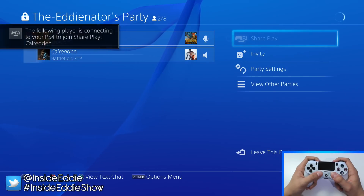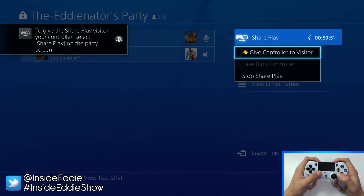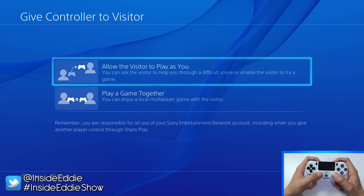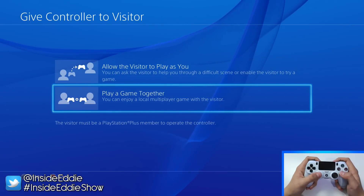Once you've done that and your friend is connected, and you've started up the game and got into the level you wish to SharePlay, go over to the SharePlay option in your party, select SharePlay, and select the option 'Give Controller to Visitor' from the drop-down menu. Then you see this screen pop up, and for local multiplayer and co-op games you select the second option where it says 'Play a Game Together'.